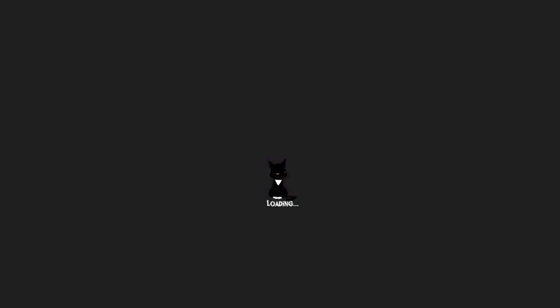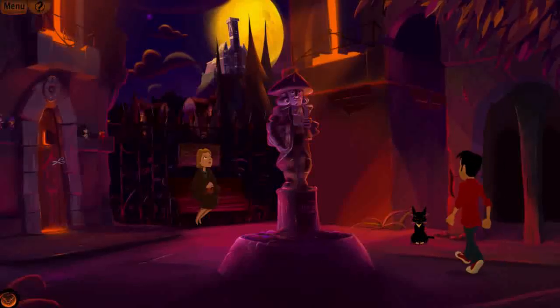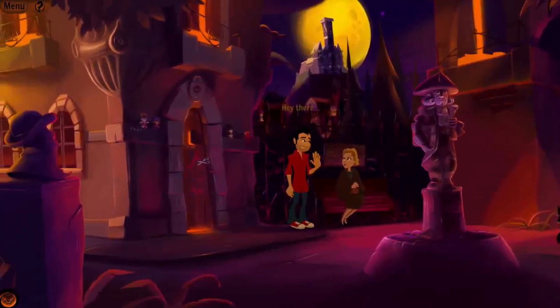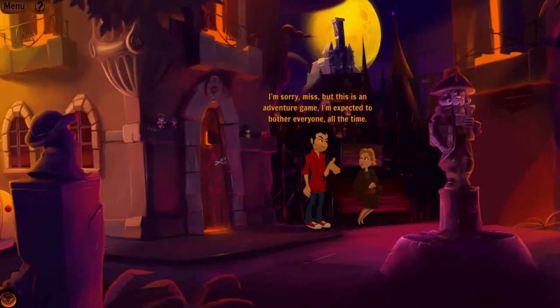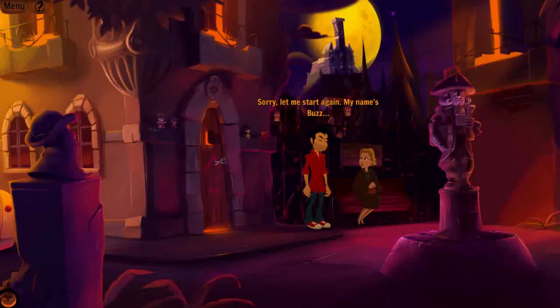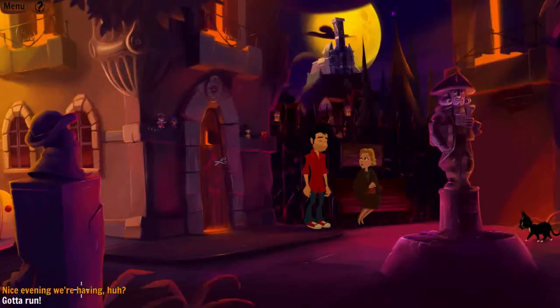I spot a statue, and a blonde lady on a bench. I approach her: 'Approaching the only woman on a bench at night, are we? Not interested.' — 'I'm sorry miss, but this is an adventure game. I'm expected to bother everyone all the time.' — 'That's true. I have no idea what you're talking about.' — 'My name's Buzz.' — 'Oh, that's just preposterous. I have a B-shaped birthmark.' He's telling different stories to different people.